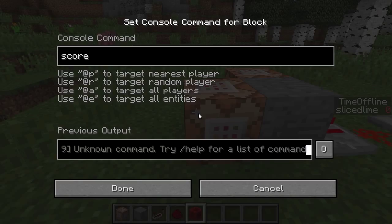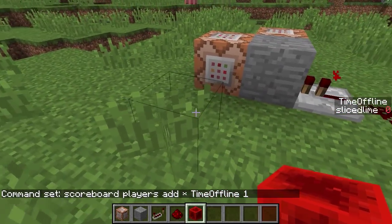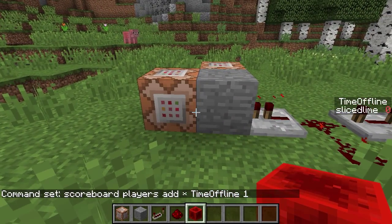What we're going to do is: scoreboard players add * time_offline 1. The star selector is going to match anybody who is tracked by the scoreboard system — so if you have a score anywhere, you will be matched by the star, regardless of whether you're online or not.